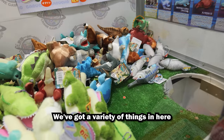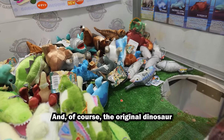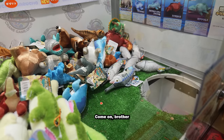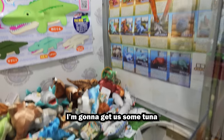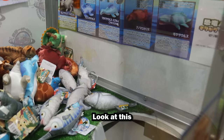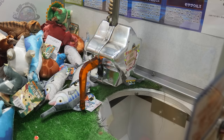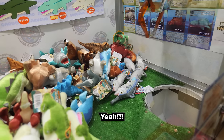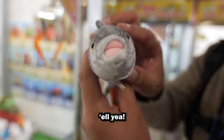We've got a variety of things in here — there's alligators, dinosaurs, and of course the original dinosaur, the fish. Maybe we can just get this one right here — I'm just going to tap it left and then bring it over. I'm going to get us some tuna. Look at this — one play! Let's go. Come on, please. Nice — it's the easiest catch of my life.